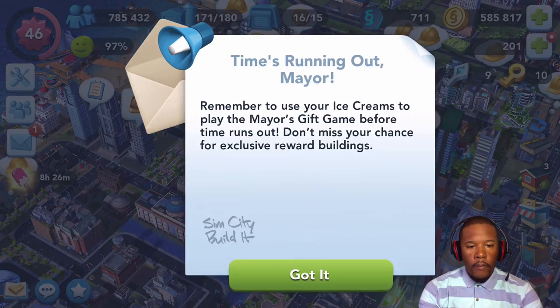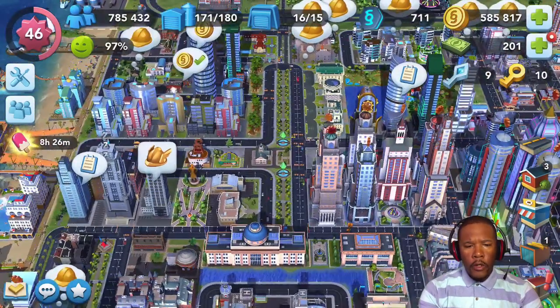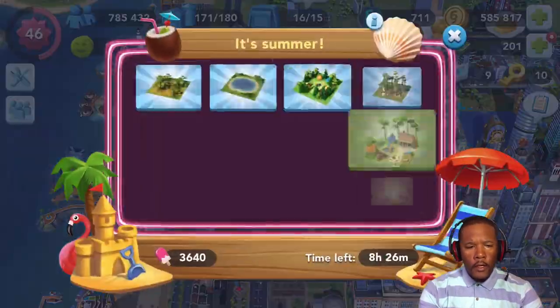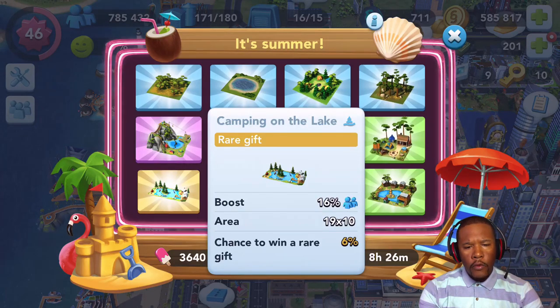I have a mail — 'Remember to use your ice creams to play the Mayor's Gift Game.' It's ice creams, guys! 'Remember to play the Mayor's Gift Game before time runs out — don't miss your chance for exclusive reward buildings.' All right, that's what we're going after today. Let's click on the ice cream. If you didn't see the last video 'Summer Update,' let's go through what we have a chance of winning.